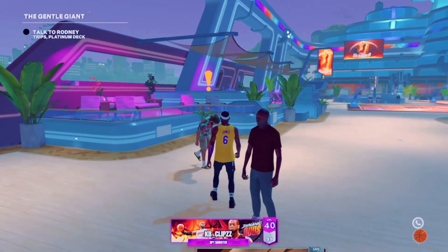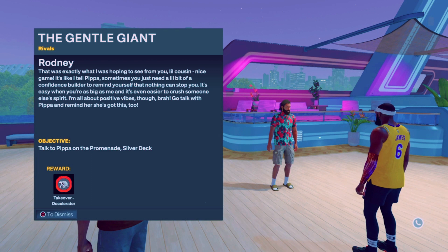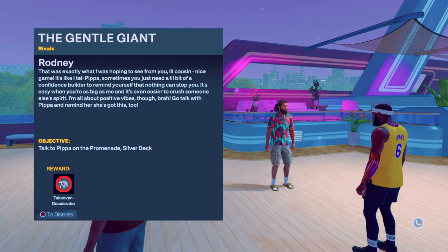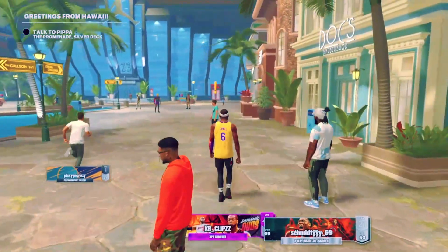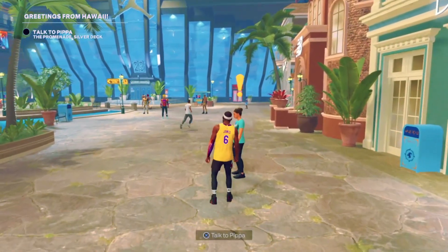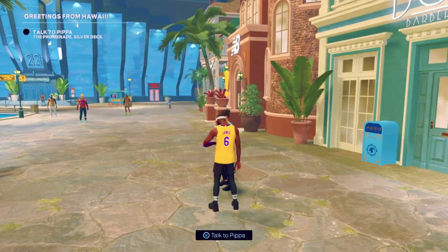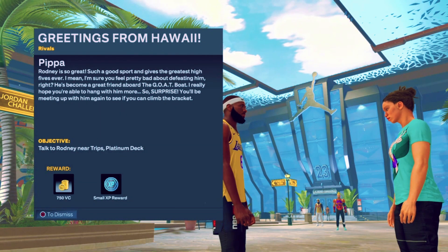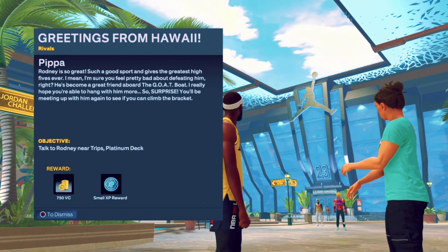First we're gonna collect Takeover Decelerator from Pipa in the promenade. Pipa is right here — so actually Rodney gave us Takeover Decelerator and Pipa is gonna give us 700 VC and a small XP reward.